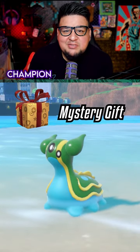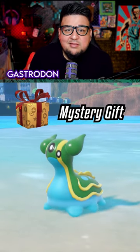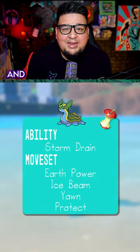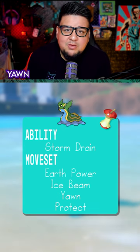The code to claim the Gastrodon based on last year's champion Wonsok Jung is now live. This Gastrodon is going to come fully EV trained with the ability Storm Drain, it's holding the item Leftovers, and it knows the moves Earth Power, Ice Beam, Yawn, and Protect.